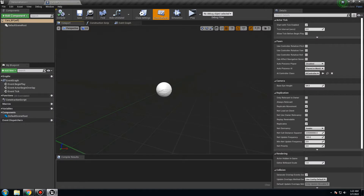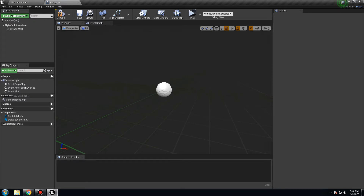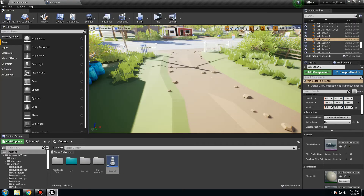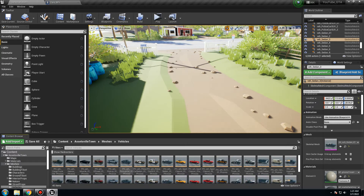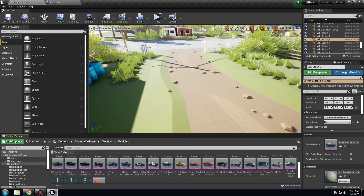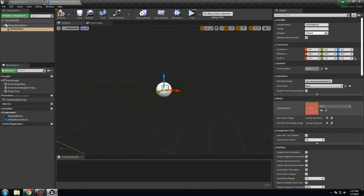Enter the blueprint. We need to add a few things. Close the script — we don't need it. Add Component — I'm going to add a Skeletal Mesh, because all the cars in the pack are Skeletal Meshes. If it's a Static Mesh, you'd add a Static Mesh instead. So go to Asset, go to Meshes, go to Vehicles. For the game — like the older GTA games — you start from the bottom with cheaper stuff. It's better to use a low-end car. We're starting at the bottom, so I'll use a kind of truck — D1. Put the Skeletal Mesh here. We have our first car.